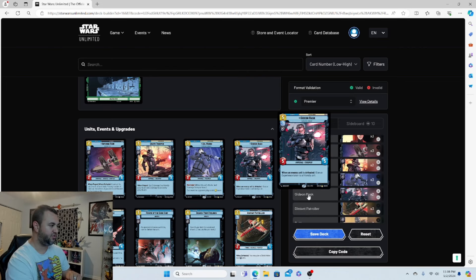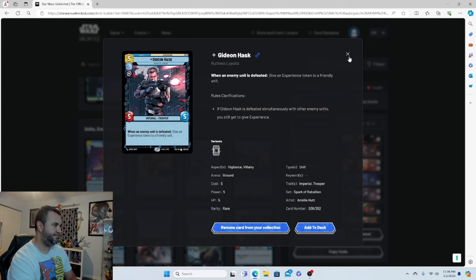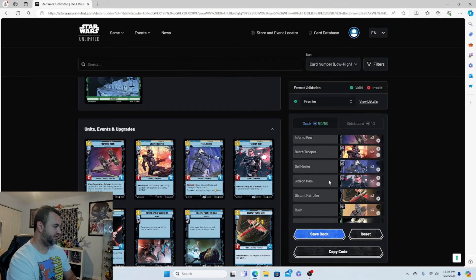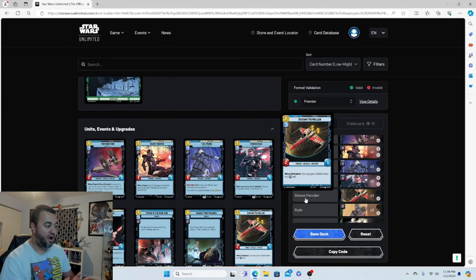Gideon Hask is a five-drop 5/5 — another beefy boy. When an enemy unit is defeated, give an experience token to a friendly unit. Since you're attacking and defeating a lot of units, you might as well get a bonus — that experience token bumps him to a 6/6. Two copies of him. Next, Distant Patroller is a very cost-efficient two-drop 2/1 that when defeated gives a shield token to a blue unit, great for protecting your leader. Three copies.